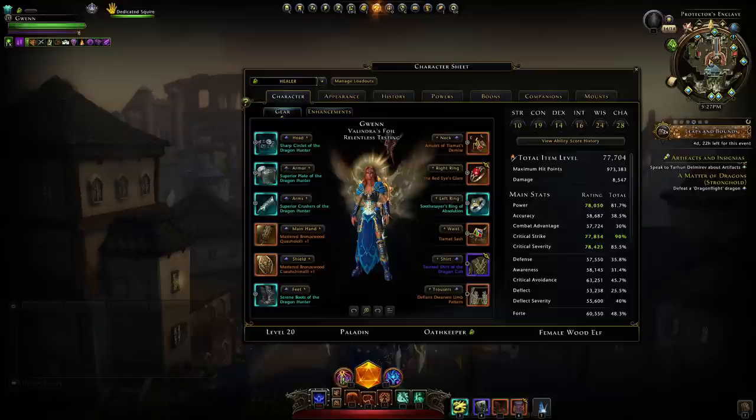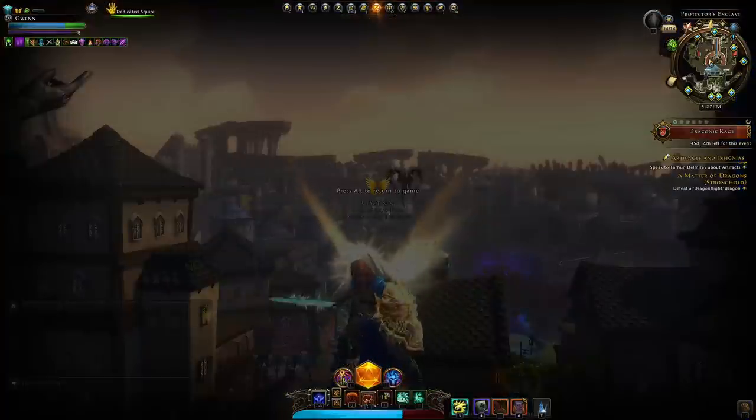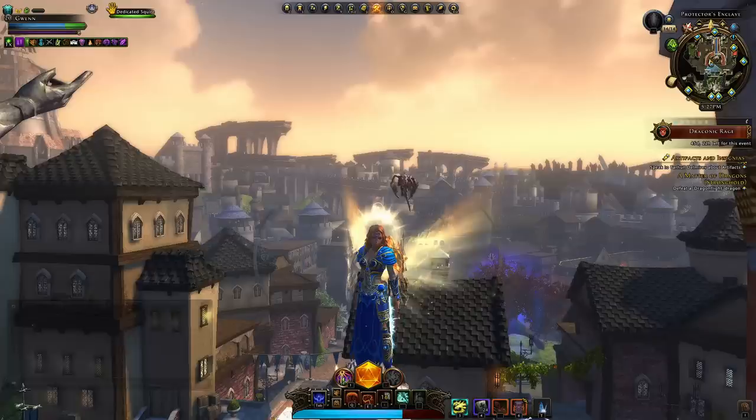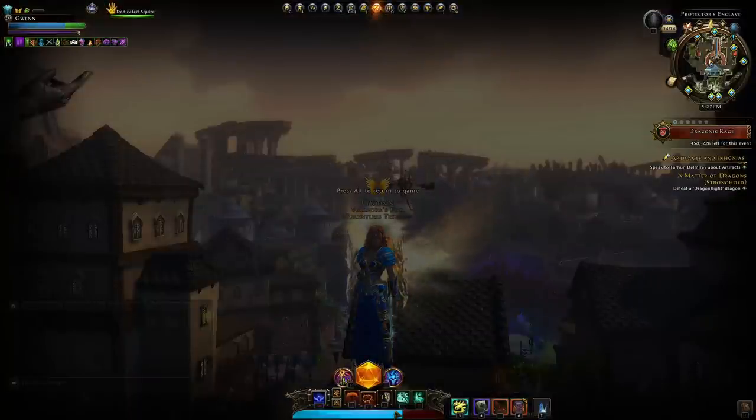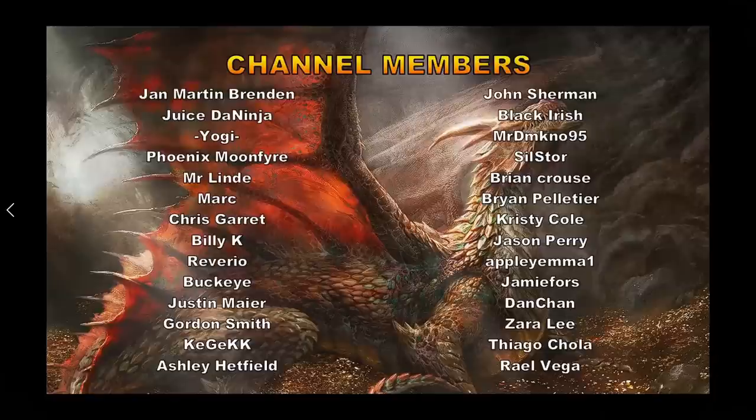This build should suit you in any content within the game right now. It purely focuses on maximizing that output in healing, so as a Paladin healer you can give as big shields as possible. We can see there's about 80% of our hit points, which is 973k. Before we get started, I'd like to give a massive thank you to all of these channel members for the continued support.